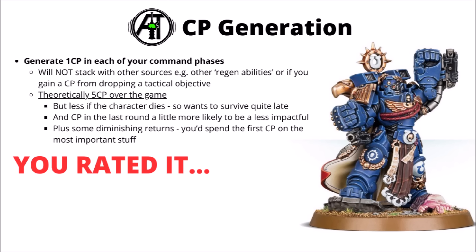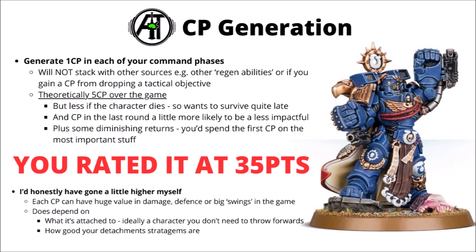In theory, five extra CP is really massively powerful, though it could be a bit less if you have that overlap mentioned, or if the character dies sometime throughout the game — so it's going to be better on things that sit back and stay in the game till very late. There's also a bit of diminishing return: if you had 10 CP to spend over the game you'd expend them on the 10 most valuable stratagems, but if you had 15 CP those extra five would go on lesser value stratagems. Between all this, you guys ranked the rule at 35 points — the highest of the three added value rules — which I would agree with, though personally I think I might have ranked this one even higher, maybe genuinely in the 40 to 50 points range, if you could just buy this in on a safe character that could sit around all game. It does genuinely depend on the army though.